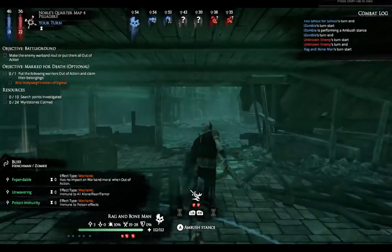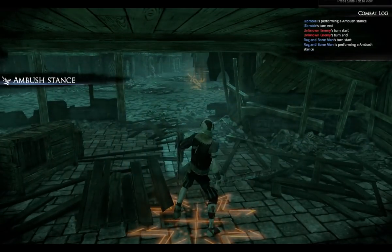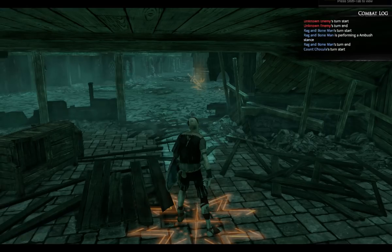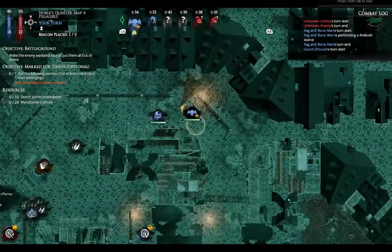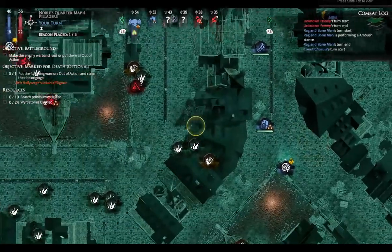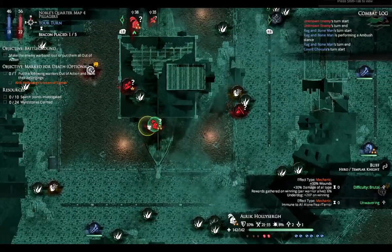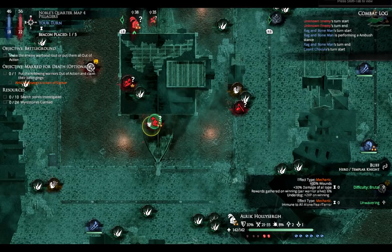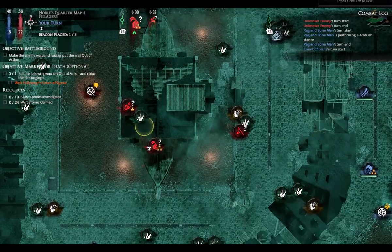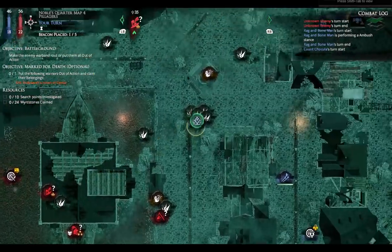One of the reasons this game can be quite long is that some of it is simply moving around the map, waiting for the enemy to show themselves. If I look at the map — yes — I know where one guy is. He is hanging around that warpstone. We've got another guy in that area. The skull means I have to try and kill him and take his token of Sigmar.